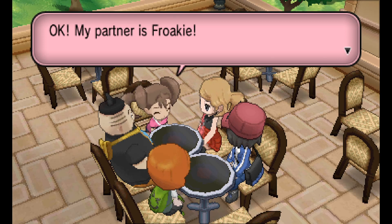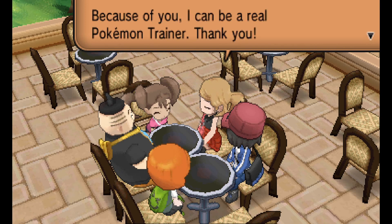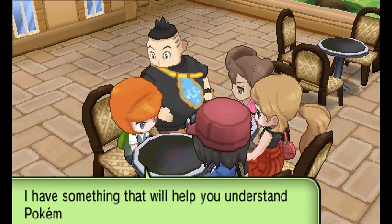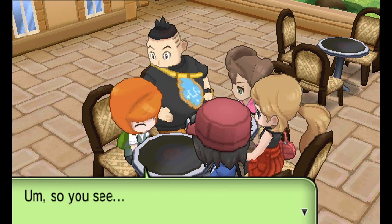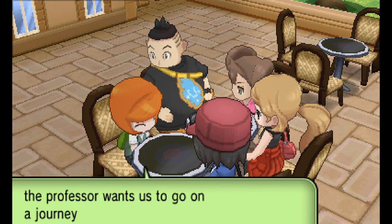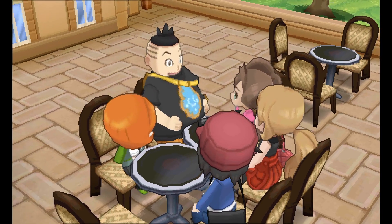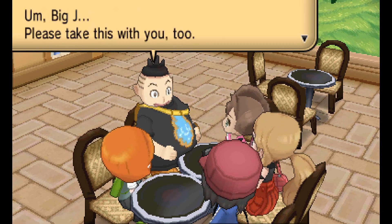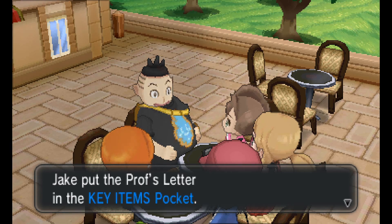On the matter of all these rivals, one of my main critiques of X and Y is that it kind of took a couple wrong cues from the successes of Black and White. Black and White introduced more rivals — Bianca and Cheren — and N was sort of a rival too. All those characters had clearly defined personalities and arcs; they were interesting and cool and good. X and Y was like, let's do more of them! So now you have Serena and Shauna, who are a little bit better developed, and then Tierno and Trevor, who are just there sometimes with small character traits. They're not very interesting, and as a result I feel like all of them are a little bit less developed than they could be.